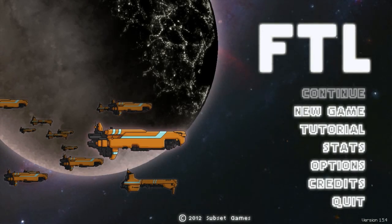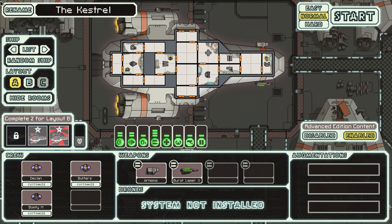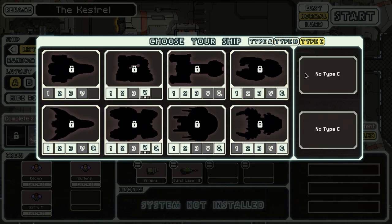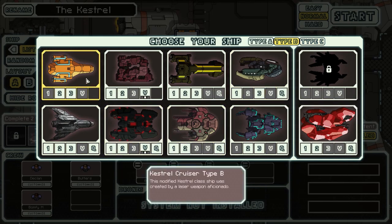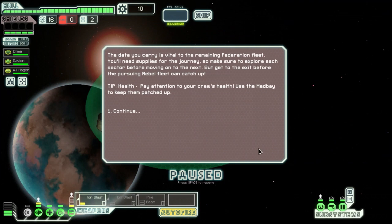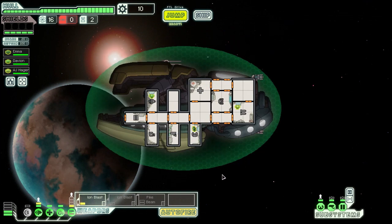Hey everyone, I'm Arbos here and welcome back to some more FTL Advanced Edition. So let's do another run, shall we? I'm not quite sure what I want to play just yet. I know I want to play Type B of something, just to get started on unlocks. We could go for good old Kestrel Cruiser Type B or maybe Federation Cruiser. Let's do Zoltan Cruiser Type B. All right!